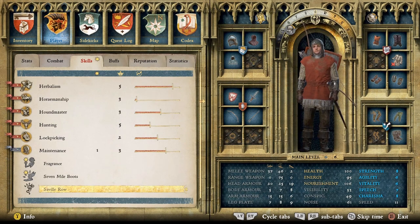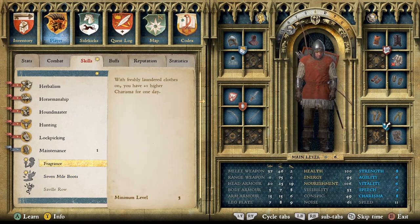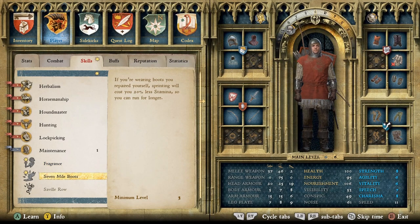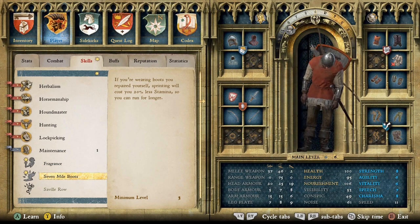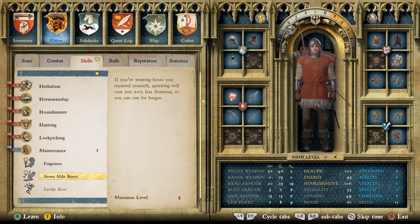We got a perk point to spend. I think I'm going to do Seven Mile Boots. The other option is Fragrance — freshly laundered clothes give you one higher charisma for one day, but you have to go out of your way to the bathhouse and you only get it for one day, so it's not really worth it. Seven Mile Boots means if you're wearing boots you repaired yourself, sprinting costs 20% less stamina — you can run for longer. We're going to be constantly repairing our own boots, so that's what we're taking.